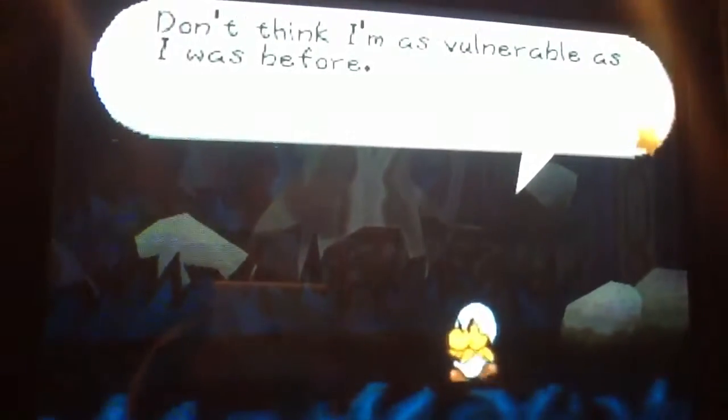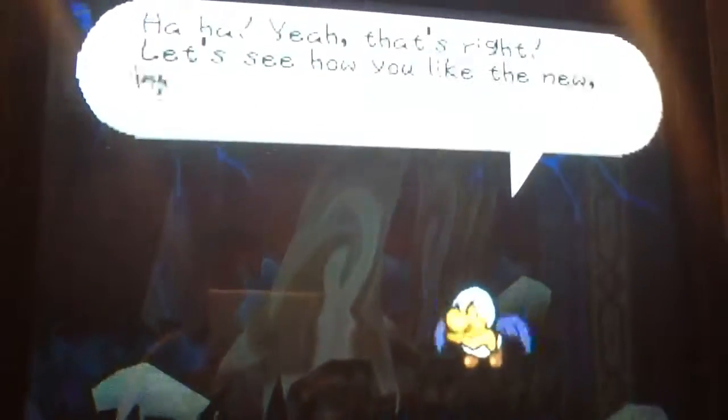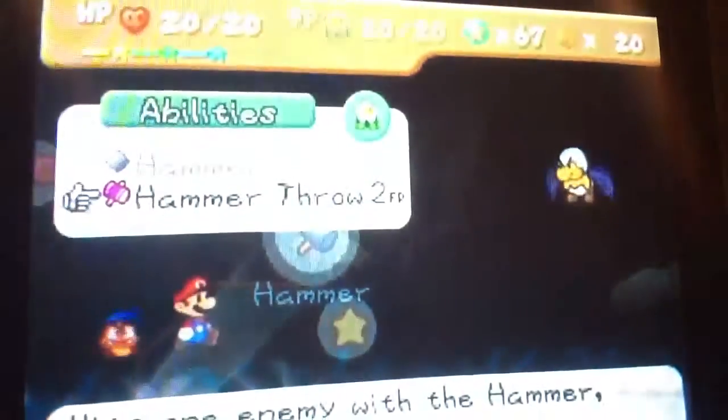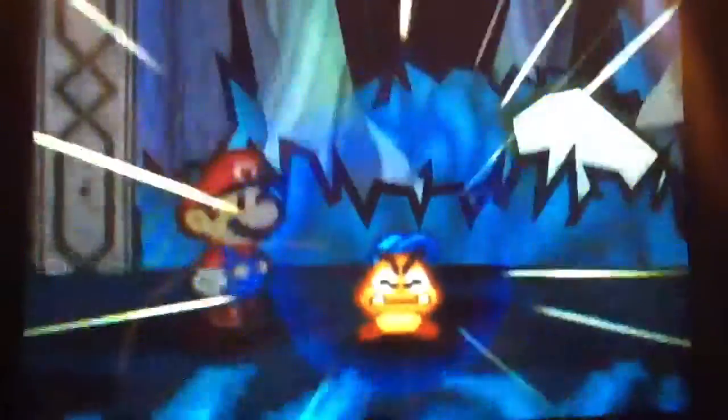Don't think I'm as vulnerable as I was before. Check this out - more power! The only difference is he can fly, but he has one defense. Let's see how you like the new improved Junior Koopa. Hammer Throw is kind of useful here, depends on how much FP. The charge is also pretty useful.